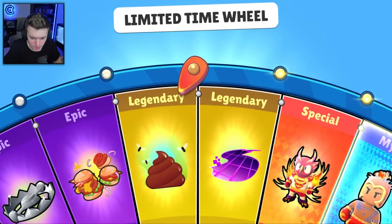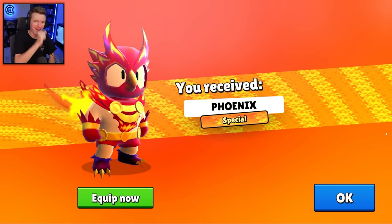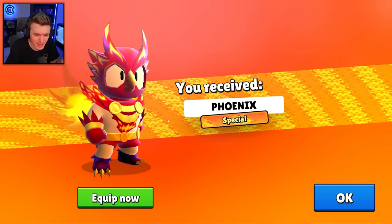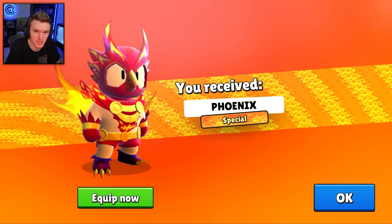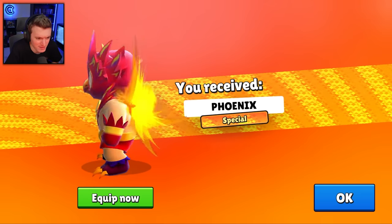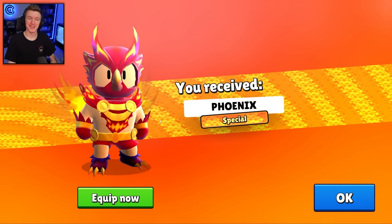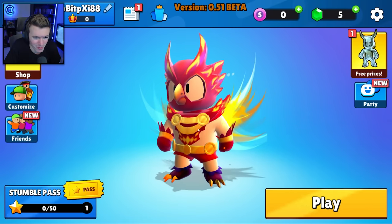Starting off — oh my goodness, a special! They have a whole new texture for specials and mythics now. You can see this prism effect in the background and it's moving — it's so cool. It makes the specials and mythics feel so much nicer and more animated. This is one of my favorite updates in Stumble Guys history. With this new effect in the background, this looks like a whole new game — it looks amazing. Equip, let's check that out.